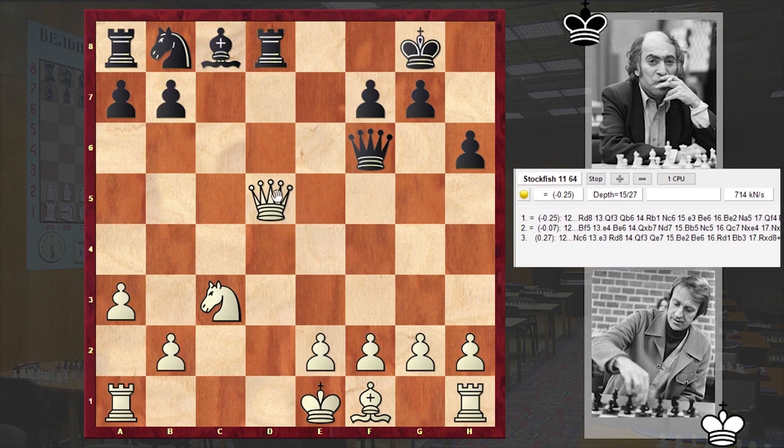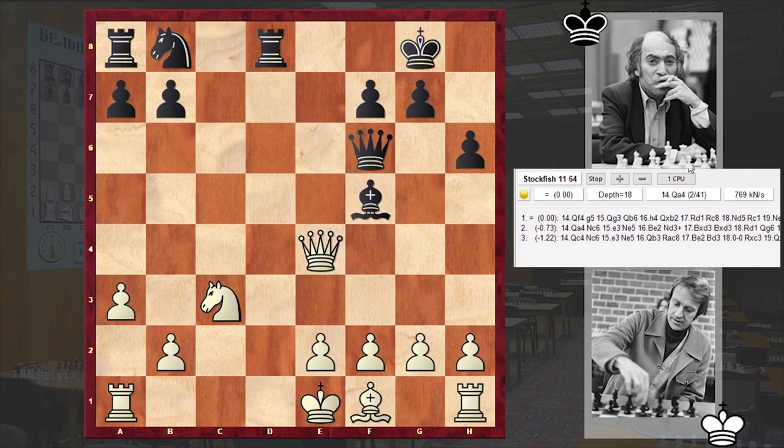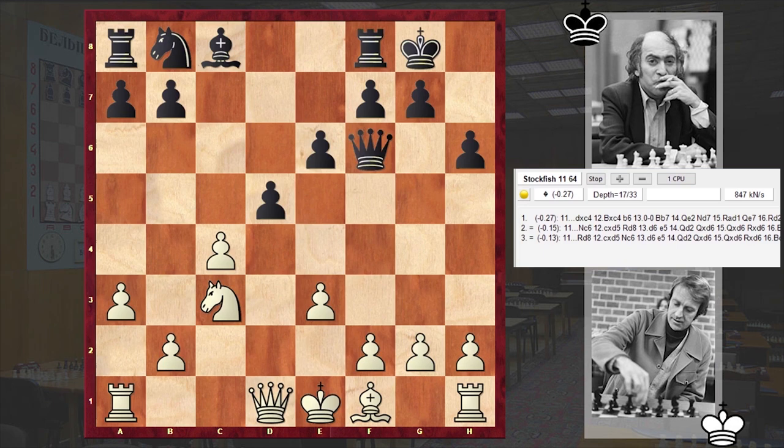Still, the white king is in the center of the board. Black can quickly get a lead in development and create problems for white. That's why in our game after Qxf6, we have a solid move by Olafsson: e3.